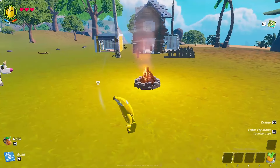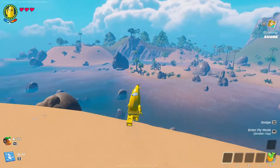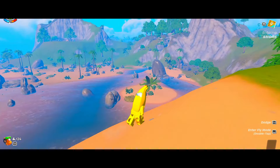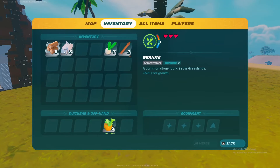I built us a campfire and this is where our base is going to be, because I kind of want to look at the edge of this beautiful landscape. So we're going to build it right here. But I still have like no materials — we need to grind.